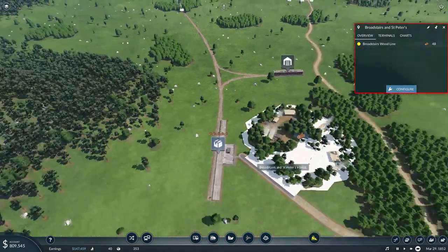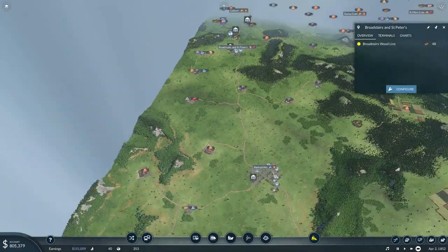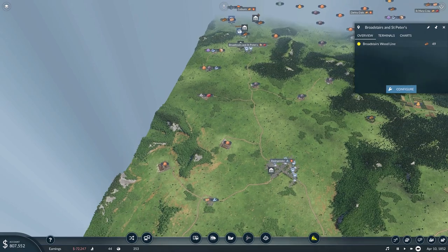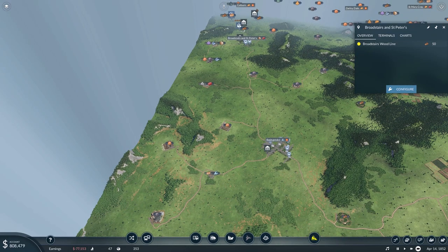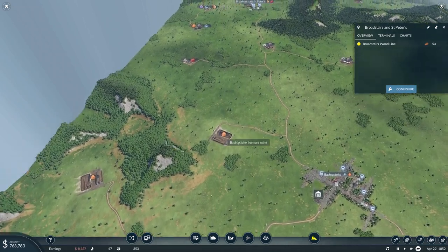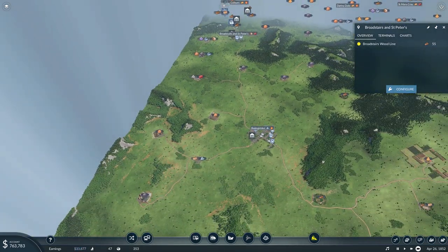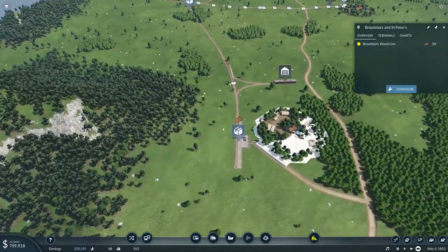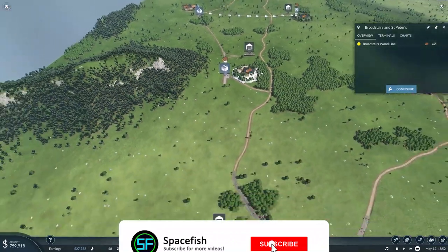Just to catch up a little bit, because next thing I want to do is expand this line all the way down there to the tool factory. That's gonna be quite a way to get the train tracks down there. It's gonna cost us quite a small fortune to build that line, and then on top we're gonna need another train which is probably gonna cost us like two million or something.